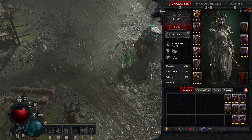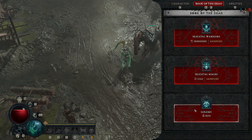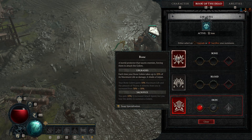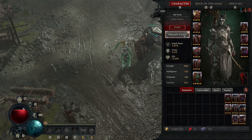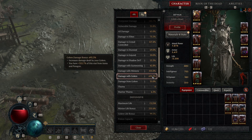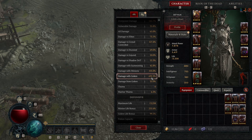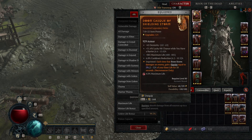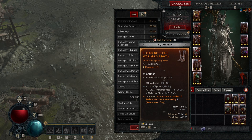Hello everyone, I'm going to be showing you how much damage golems can do. I'll be showing iron golem, blood golem, and bone golem — we're going to see how much damage they can actually do fully maxed out on the paragon board. 692 damage, and I guess this counts to the golem as well, though I'm not too sure. I'm just going to scroll over my gear quickly.